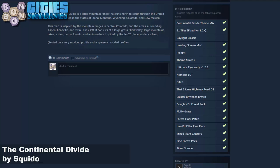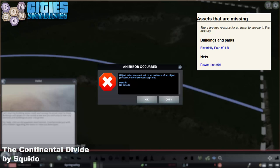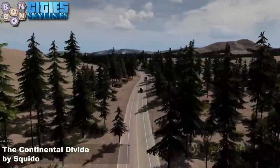Not too many things - the Continental Divide Theme Mix and the Nemesis LUT are the two in operation there, and a few things to subscribe to including Plant and Stuff. However, the map loaded broken. I did my bits and found that you also need a power line network to make this map work. Once you have that, you have a lovely working map.